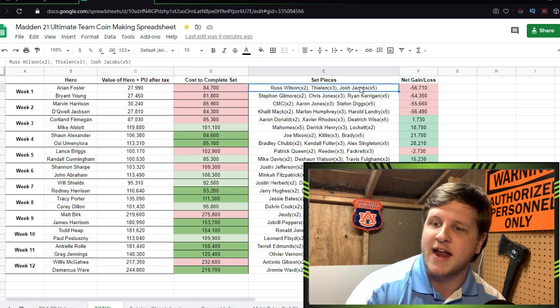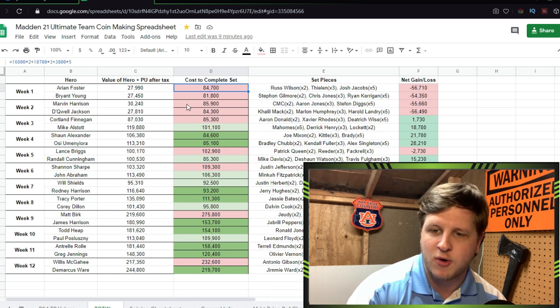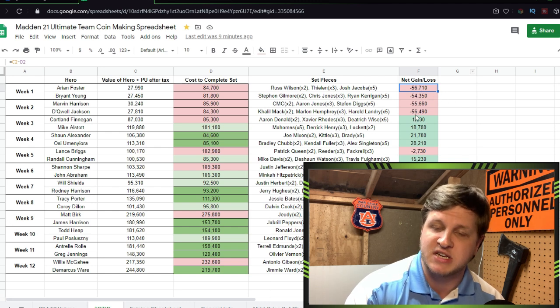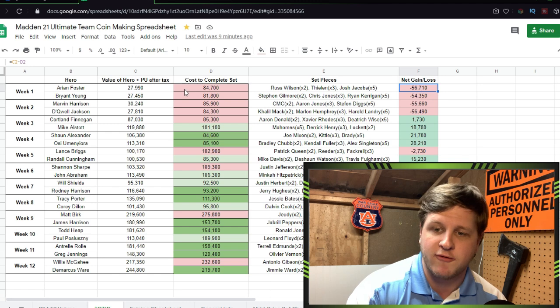The cost to complete the set is the price of all the required cards added together — the Russell Wilson Team of the Weeks, the fillers, the Josh Jacobs — all added up with no tax taken into account. I color-coded it: red means a loss, green means a gain. The net gain or net loss is shown on the right side.